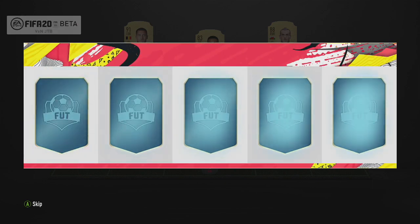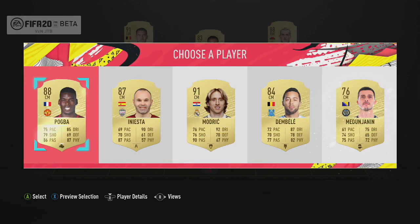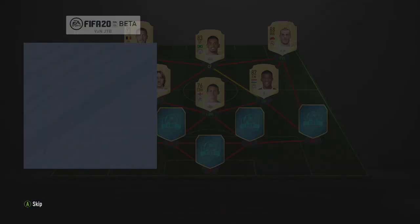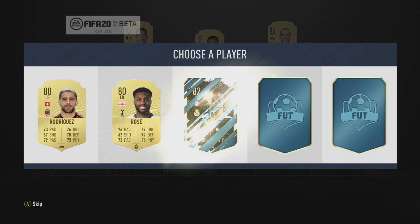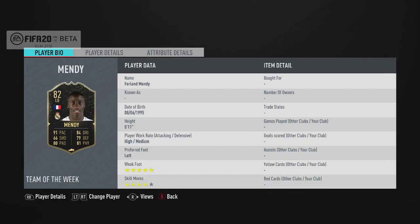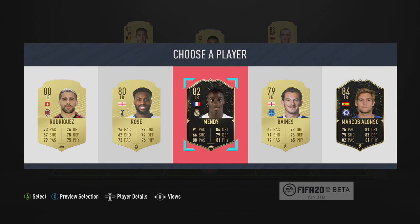Bale, okay. Oh! Modric — got that strong to Hazard. These are some of the new cards, guys. This is the M-Form card, I think. Looks pretty cool. We'll go for Mindy, though.